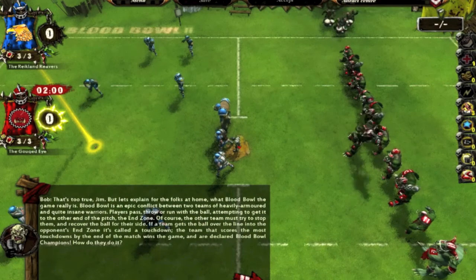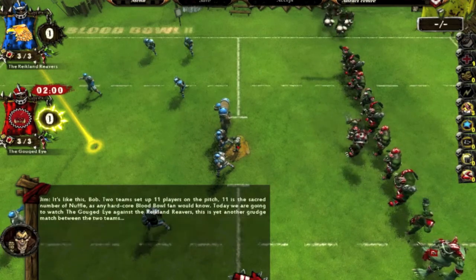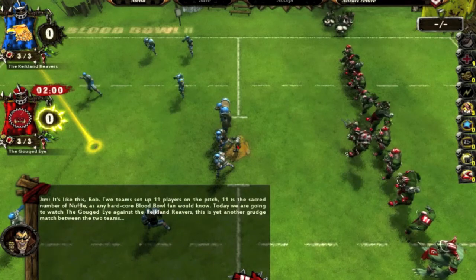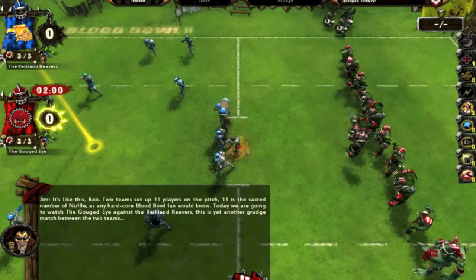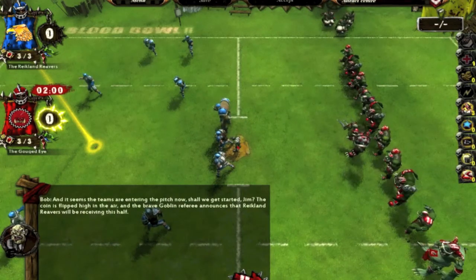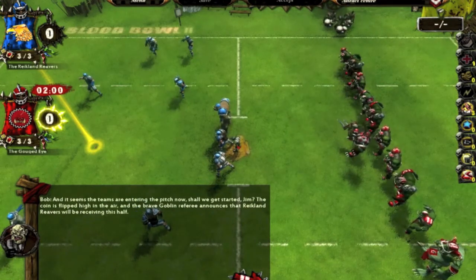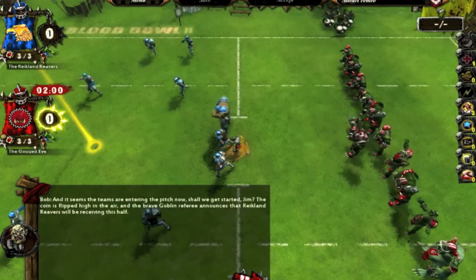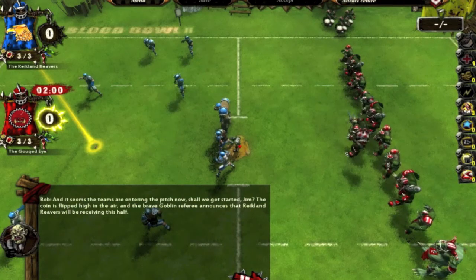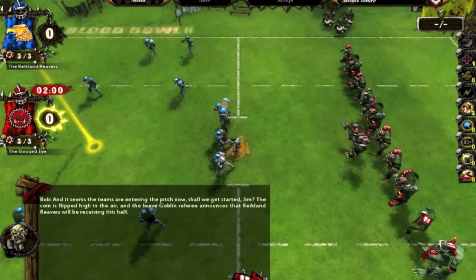I didn't hit C quick enough — I should have been able to spin all the way around, but just so you know you can see all four views. Two teams set up eleven players on the pitch — eleven is the sacred number of Nuffle, as any hardcore Blood Bowl fan would know. Today we're watching the Gouged Eye against the Reikland Reavers in yet another grudge match. The world is set in a Warhammer Fantasy roleplay world — there's tabletop armies, video games, roleplaying games. It's sort of like D&D but a lot darker and deadlier. It's a way cool world. The coin is flipped and the Reikland Reavers will be receiving this half.